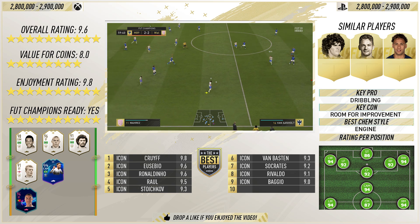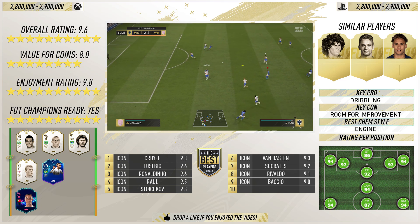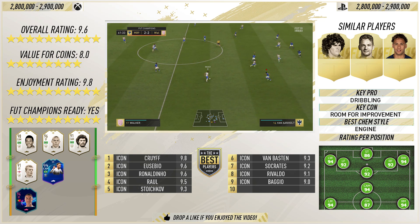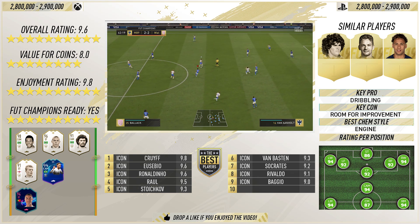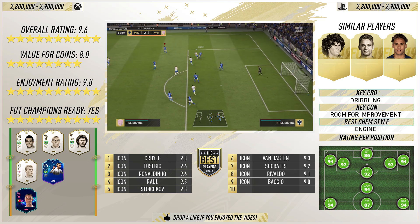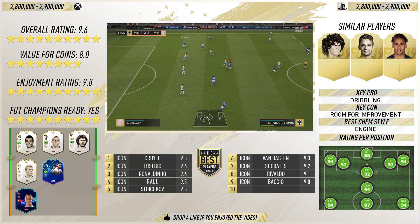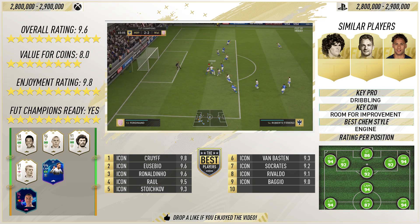The key pro is the dribbling, because this guy is the master of the dribble on this game and in real life. Room for improvement is the key corner, because I believe this card can get even better. Best chem style — I used Hunter but looking back it's Engine. Engine gives you a 94 rating per position for CAM, left midfielder, right midfielder, right wing, and left wing, boosting agility up to 99 and balance even higher. In terms of icons I've used on this game: Cruyff, Eusebio gets the same rating as Ronaldinho, Raul, Stoichkov, Van Basten, Socrates, Rivaldo, and Roberto Baggio.